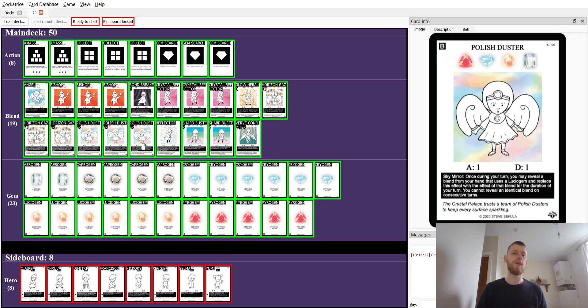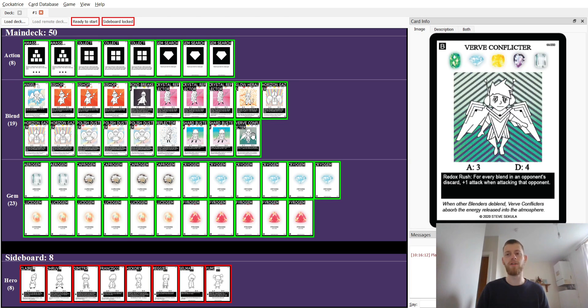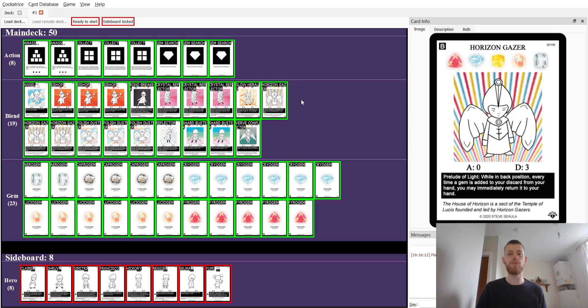When this deck was made, I could copy Nocturna gems as well — every type of gem. In the mid game we will begin to have Horizon Gates in the back line.